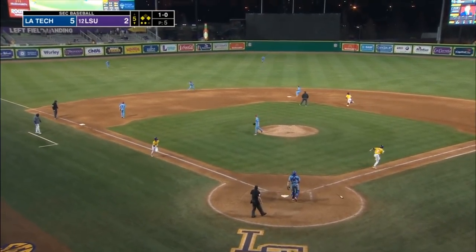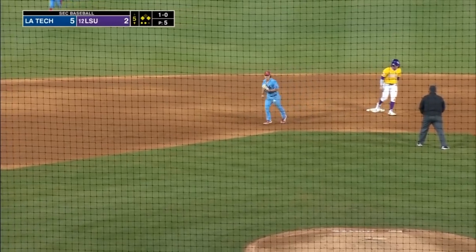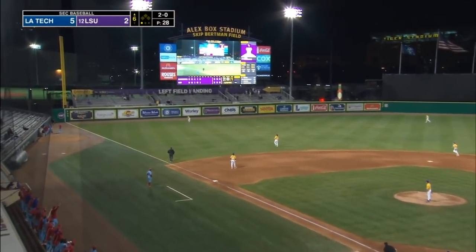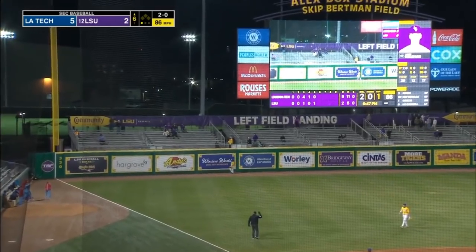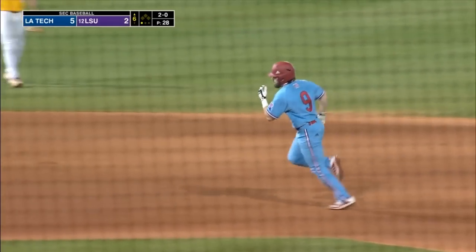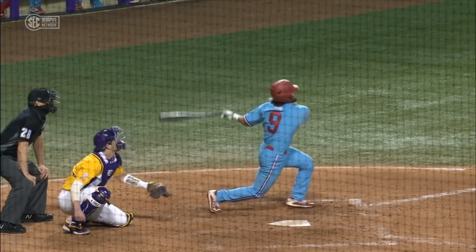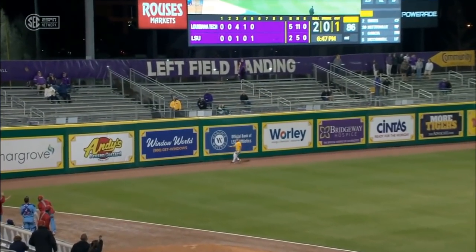Ground ball left side. The play at second base is made with Ray to Young. This ball is headed deep into the night — way, way, way, way back it goes. There's another home run. Hunter Wells smashes one over the left field bleachers. Every time LSU gets a little bit of momentum and scores a run, Tech answers right back. This time it's a long ball.